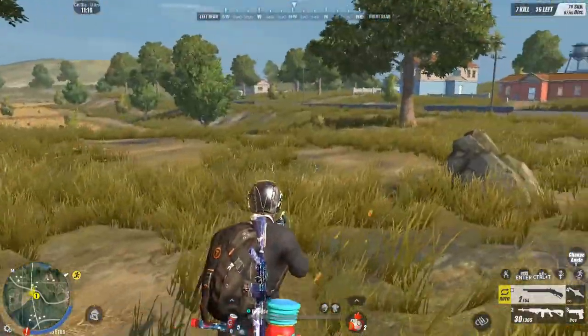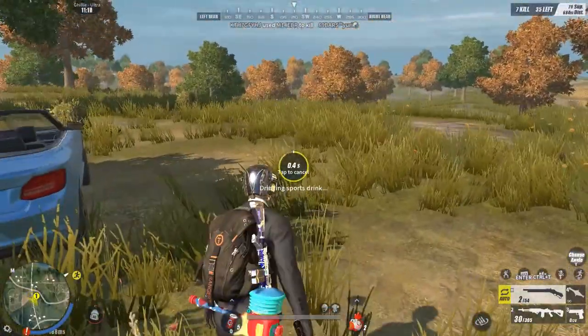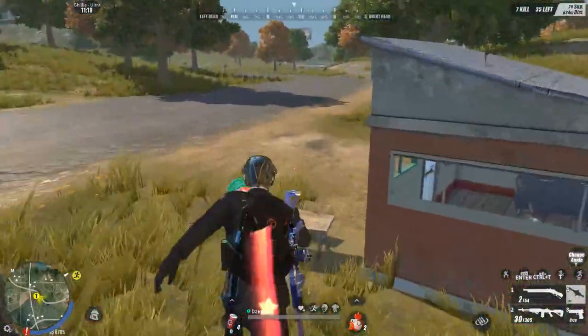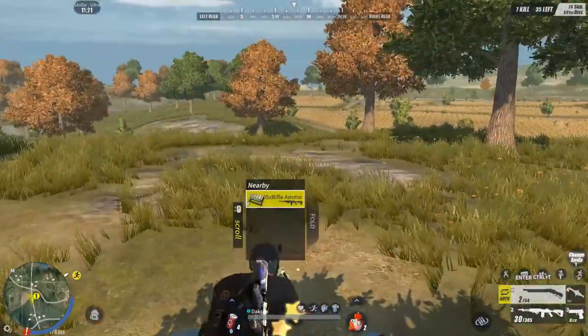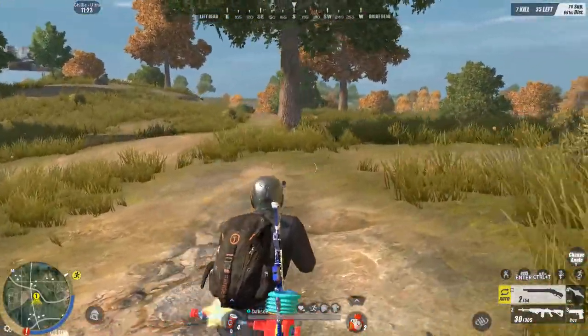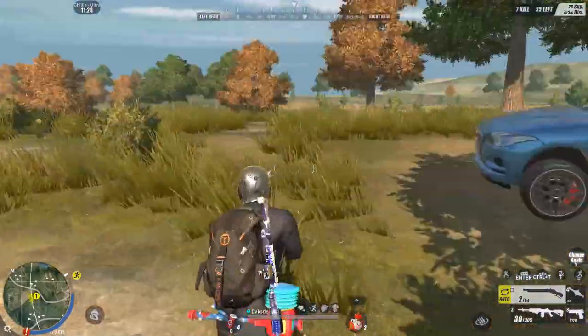Yung SMG medyo mas stable kasi mabilis yung firing rate nya — parang rat-rat yung barrel mo. Kumpara sa Shotgun na isang potok lang, tapos pag nag-miss ka mahirap na makarecover. So mamili ka sa dalawa kung anong gusto mong barrel. For starters, i-recommend ko na gumamit kayo ng SMG. Pag-shotgun kasi medyo sketchy yung pagtutok — kailangan medyo maayos yung aim mo. Pag sanay ka na din sa sensitivity mo, pwede ka na siguro mag-shotgun.